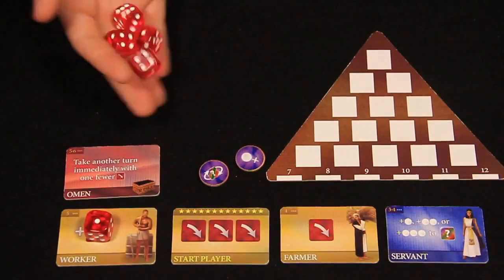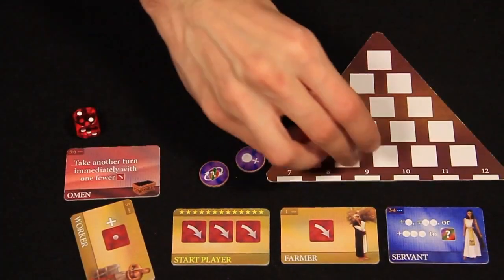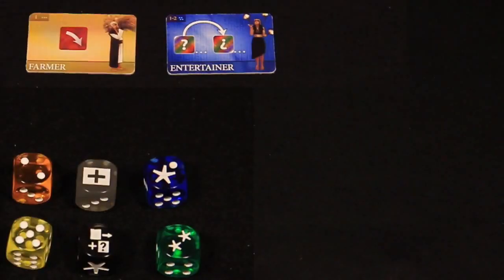At the start of your turn, roll dice as indicated by this symbol on your claimed tiles. After each roll, you can modify your dice and dice pool by using abilities from dice, tiles, or scarab tokens.